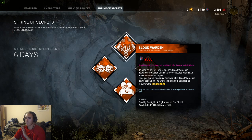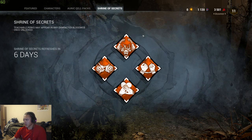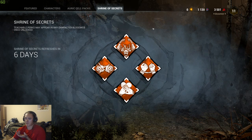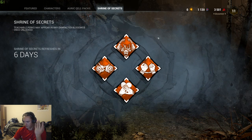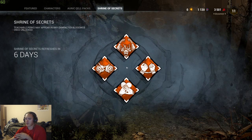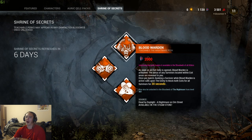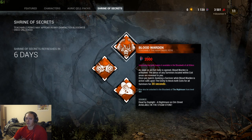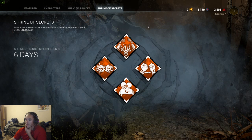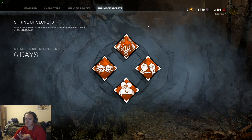For the Shrine of Secrets, every perk costs 2,000 iridescent shards. There are four perks — two survivor perks and two killer perks. I don't know if the shrine is the same for everyone or randomized per player, but regardless of character or rarity, perks are always 2,000 iridescent shards. I'd imagine the cost doesn't change after buying one of them and stays at 2,000.